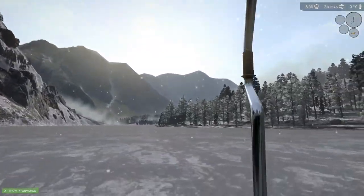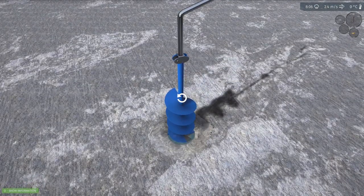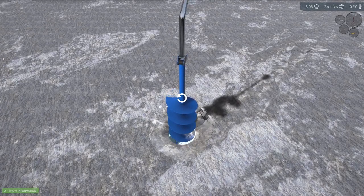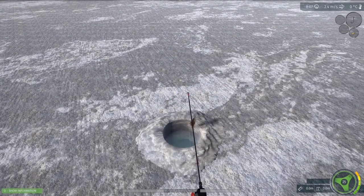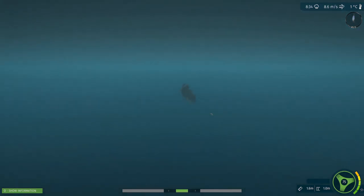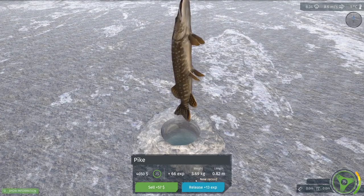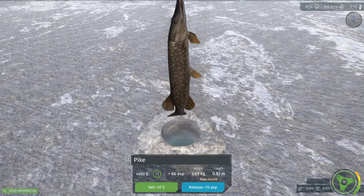Q, R — there we go. I want to face this way and fish. We got some pikey boy! You are no match, pike. Oh, look at this beautiful little pike — 3.7 kg.